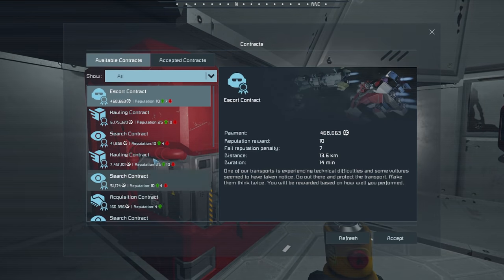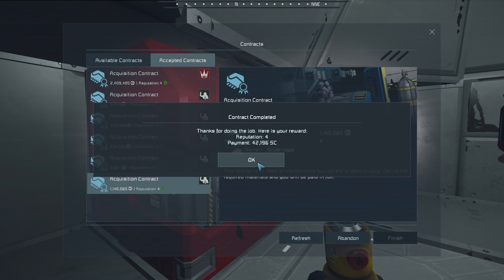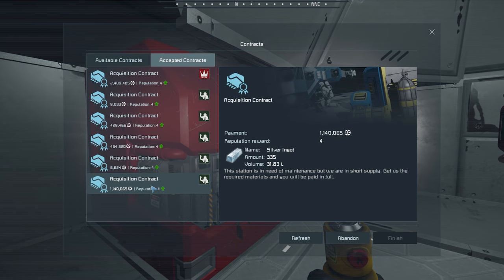Let's go give that to them. Mine station, I've got the stuff that you requested. I believe it's this one — let's go ahead and finish that one. There you go. Thank you very much for the reputation and the cash.